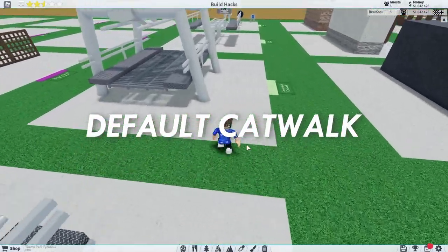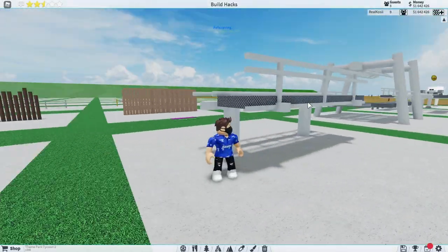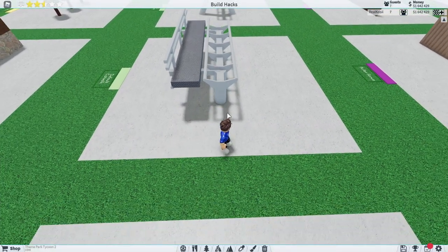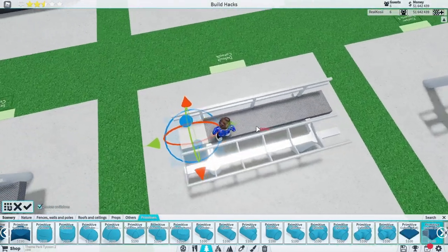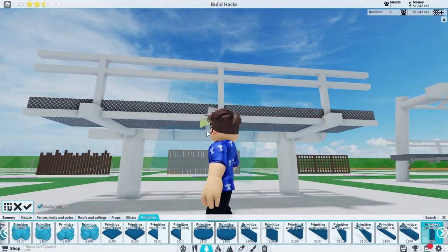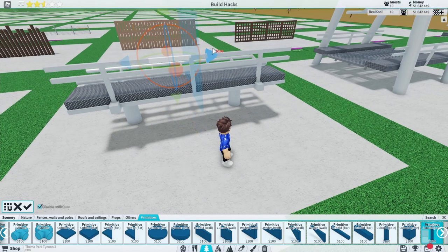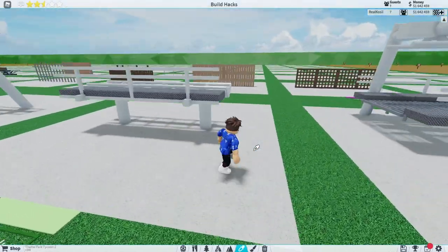Now we've got our last three: three different types of catwalks. Starting off with our default catwalk, we're going to be using our flawless coaster — although use whatever coaster you want as long as it is one tile wide and not inverted. The way we've done this is we've just placed some nice primitives running all the way along, and then underneath we've got poles connecting that into our custom supports. I've also run some thinner poles along to support it a bit more, and built a fence along. It's pretty basic but works pretty well.